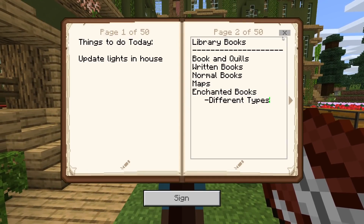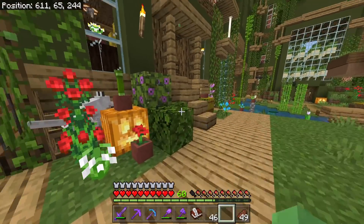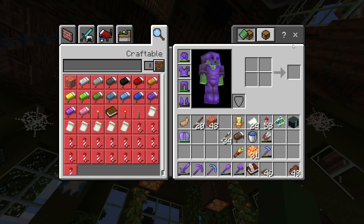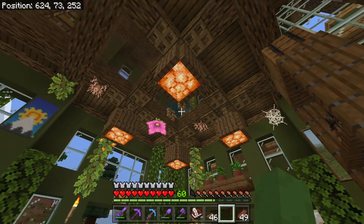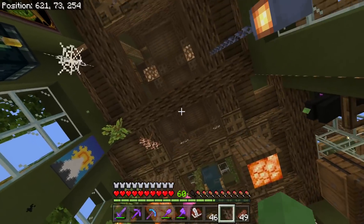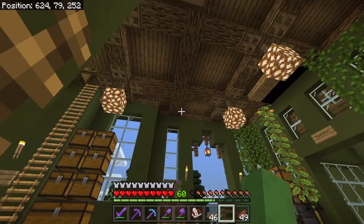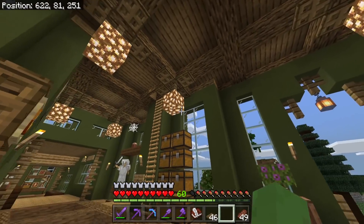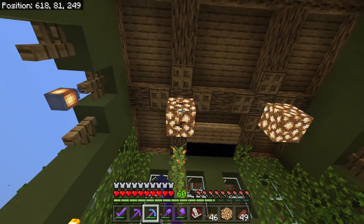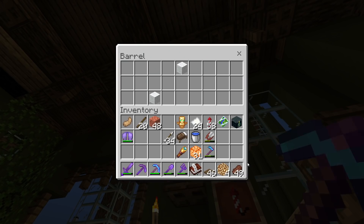I wrote down 'update lights in house.' In my main lobby I have these — shroom lights, yeah. Those go very well with the theme. Throughout the rest of the house I just have glowstone and I don't even have it covered by trapdoors or anything — it just doesn't look good. So it's time to update some old lighting.